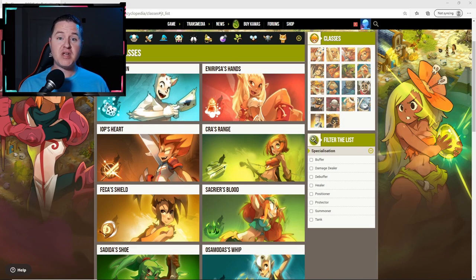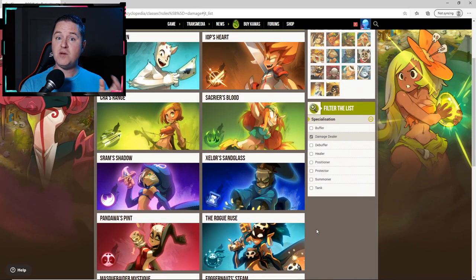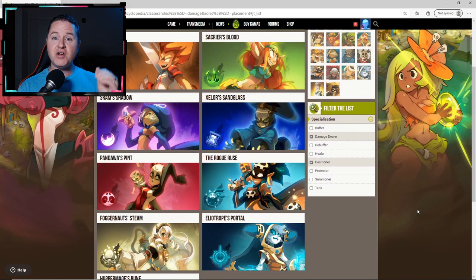One thing I recommend when picking out your team — even if you've already got a couple that you want to use — come to the DOFUS website. They have a neat filtration list on the side where if you wanted to see which classes have damage dealing built into them, you can check that box and it narrows down to the classes designated as having damage dealing ability. Perhaps you want something that can both damage deal and position — check two boxes and it narrows the list down further. You might be surprised to find out which classes fall underneath certain categories you didn't know they could actually do.